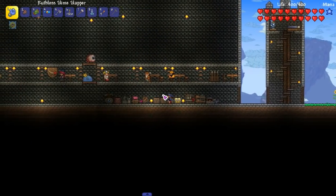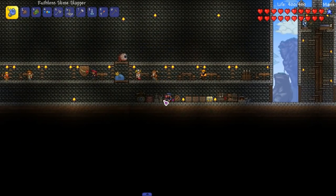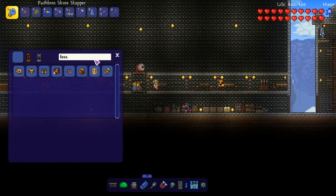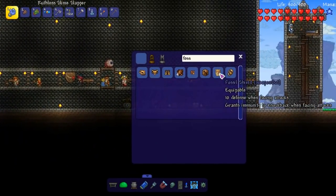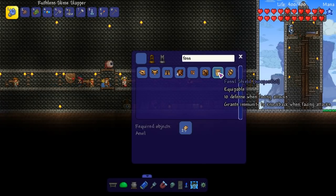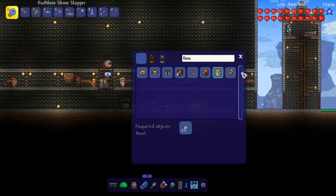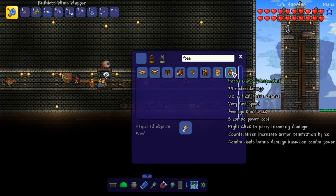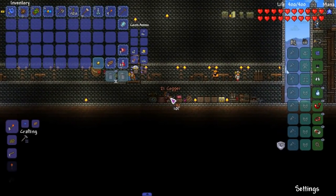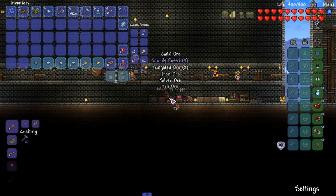Alright, now that we're done with that tangent, let's start with what we're gonna do this episode. I want to make something called the fossil fucker — that's not what it's called — the fossil bruiser, I think it's called. What's that? Fossil shield — 10 defense when facing attacks. That's actually not bad at all. I might have to craft that. Fossil glove, whatever. Can we make it? I mined a bunch of fossil — desert fossil. Let's see how much we got. We got one already, three. That's good progress.